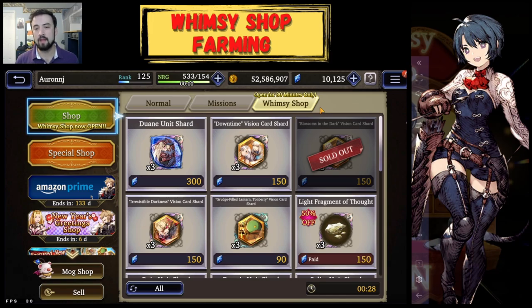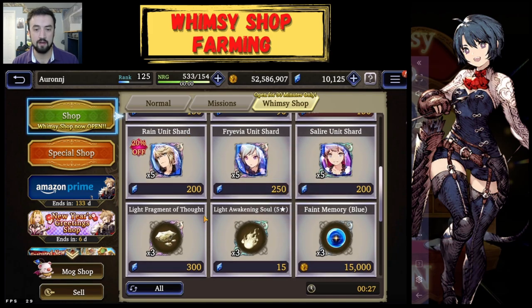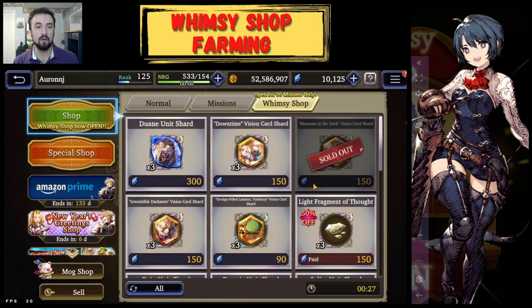If you follow that method, you're guaranteed to get three shards every time the shop spawns, with a chance at bonus shards for regular price. Over the couple of weeks your unit or vision card is featured, you will get the shards you need to level it up. Does it require burning through a lot of energy? Yes. Does it require having some Visiore? Yes — things in this game just require that. But if you can get it, this is how I do it, and it works.